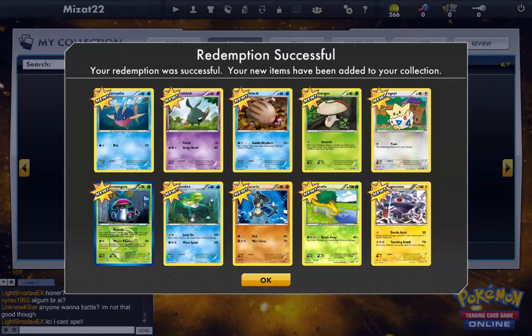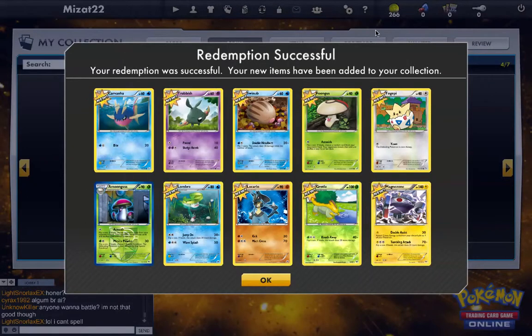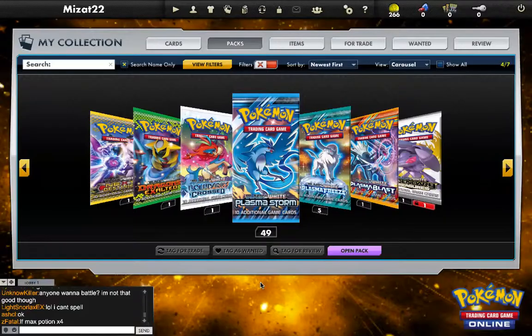They're all new. I have like a bunch of these cards — Reverse Holo. I like it, it's pretty good. I'm just going to go kind of quick; I don't want to make this video too long. I'm going to start a stopwatch right now. Lucario. Magnezone. That's a good card. Next — open pack.